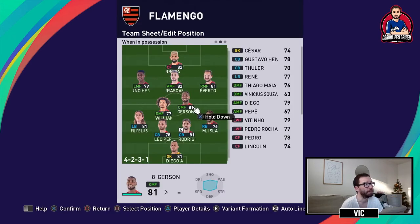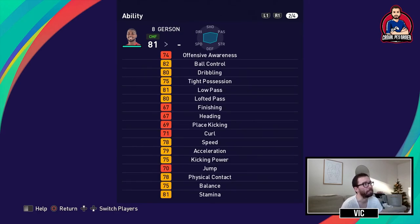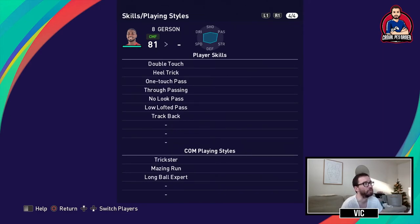A key player in this setup is the box-to-box central midfielder Gerson. He inspires low pass. Gerson can play basically anywhere in midfield and up front except striker. He's left footed and has ball control, passing, speed, and kicking power — though he can't finish all that well. His skills include the double touch, one touch passing, through passing, no look pass, and low lofted pass.